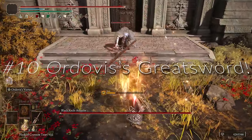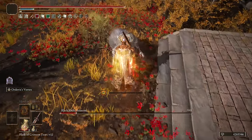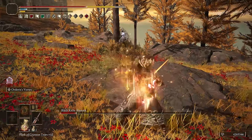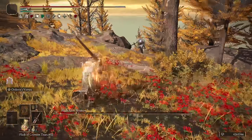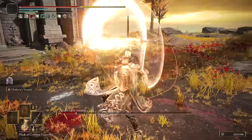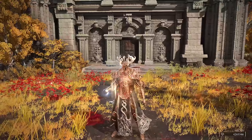At number 10 we have Erdovis' Greatsword — a powerful holy and physical damage weapon that leans much more physical than holy. It has a little faith scaling, but primarily gets an A in Strength. It does a ton of damage to the Blackknife Assassin — just so much posture and physical damage from this weapon. If you've never used Erdovis' Greatsword, I recommend trying out both of the Crucible Knight weapons. They're a ton of fun, chargeable, and you can get a lot of posture damage and physical damage out of them.